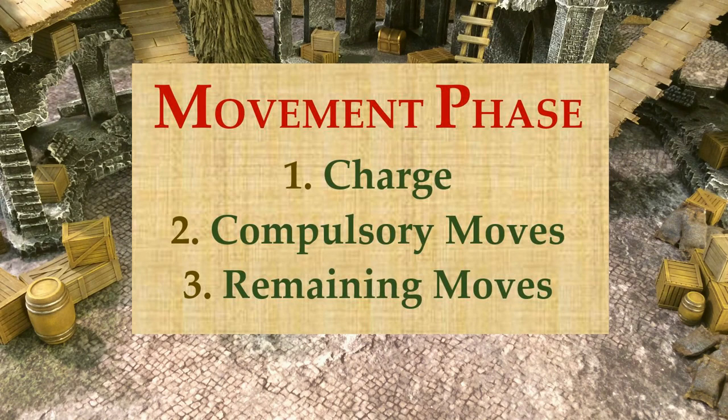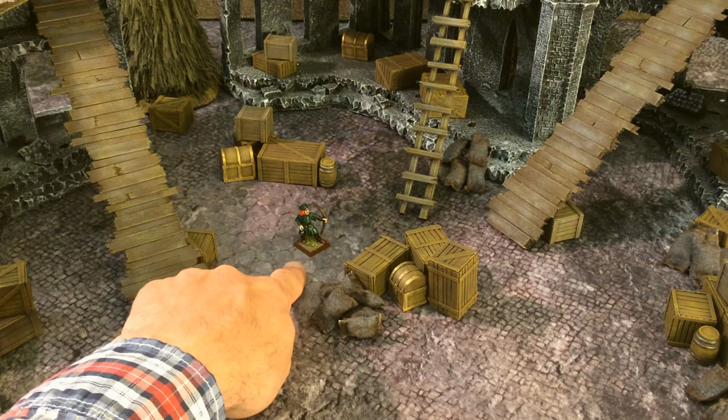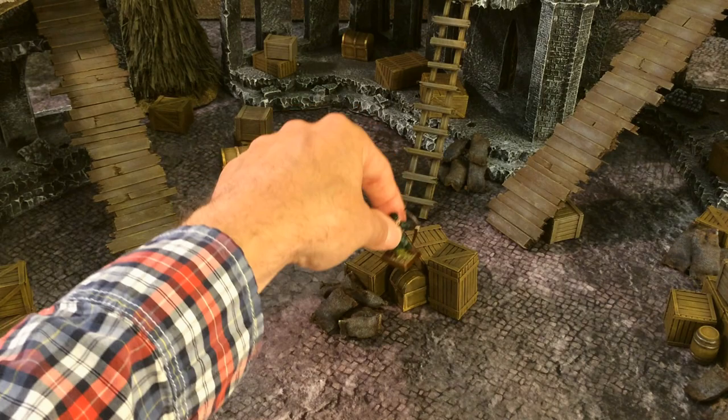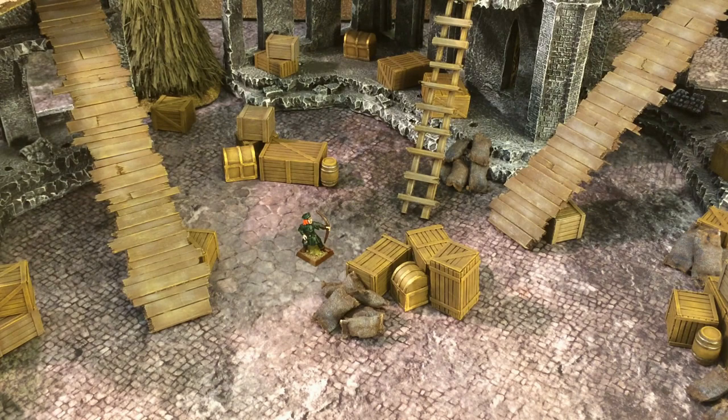The movement phase is divided into three sub-phases: first, charge; second, compulsory moves; and third, remaining moves. Models always move according to their move characteristic. In the case of this Empire archer, which is a human being, we have a movement rate of four inches. He can move four inches in any direction as part of his normal move — over crates that are one inch or lower, over obstacles, up ladders, and in any direction.